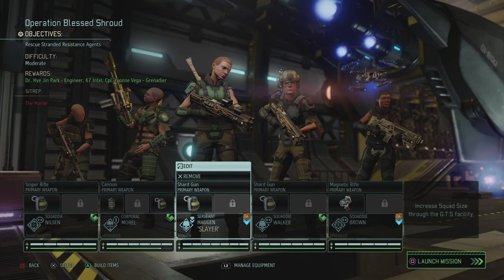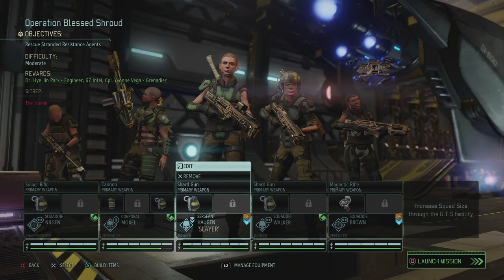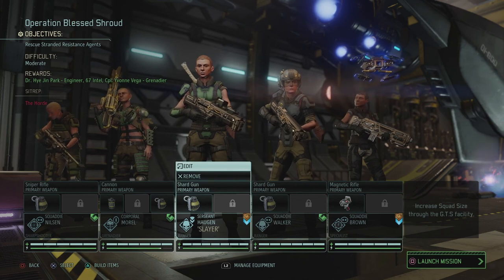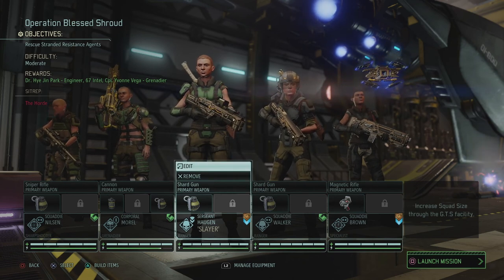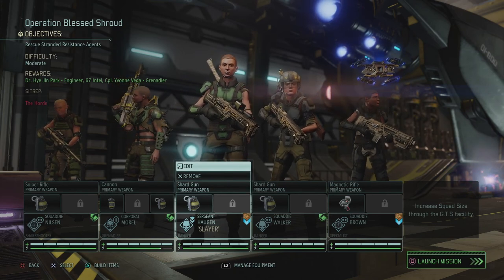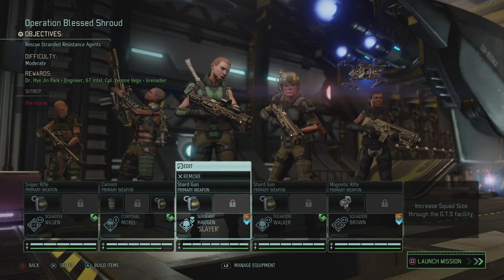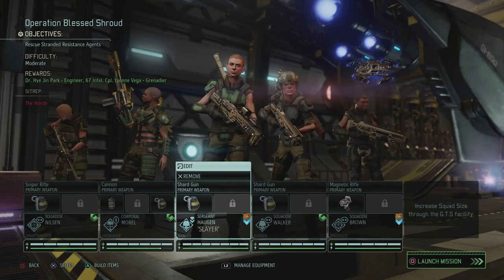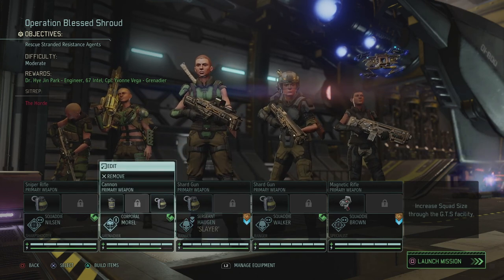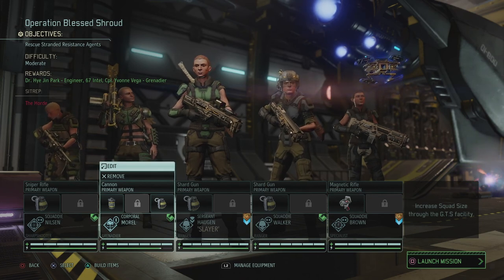Hey, what's up everybody, my name is Trofen at the Babbling Belgian and welcome back to XCOM 2 the Valkyrie playthrough in the War of the Chosen DLC. Today we're going to do a very interesting resistance mission where we need to rescue stranded resistance agents while there's a horde of lost roaming the map. The rewards are very interesting: we get an engineer, 67 intel, and an upgraded grenadier which will bring that grenadier to the same level as Jacqueline, meaning we can upgrade her to have shredder.